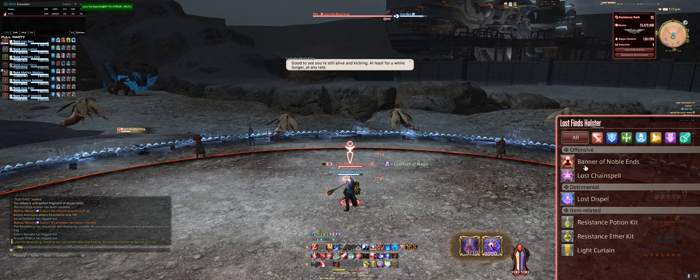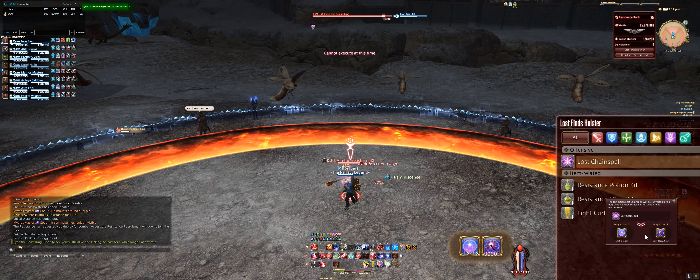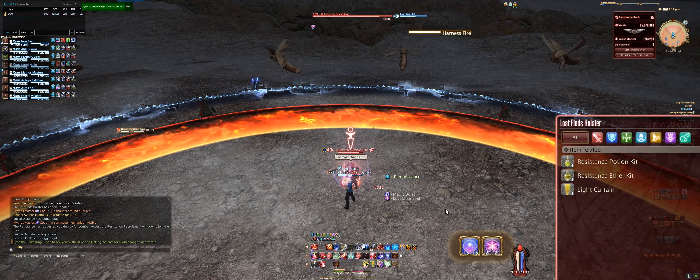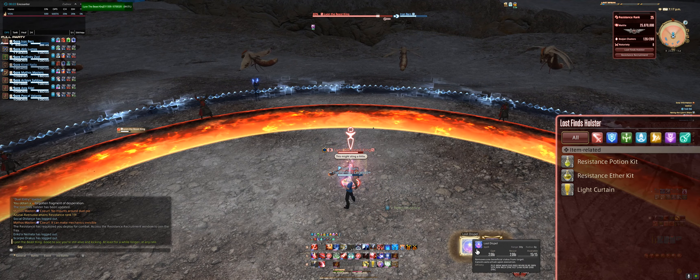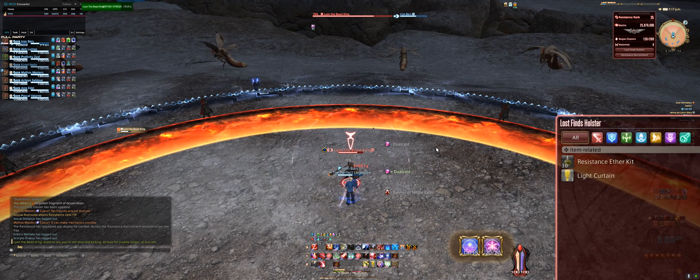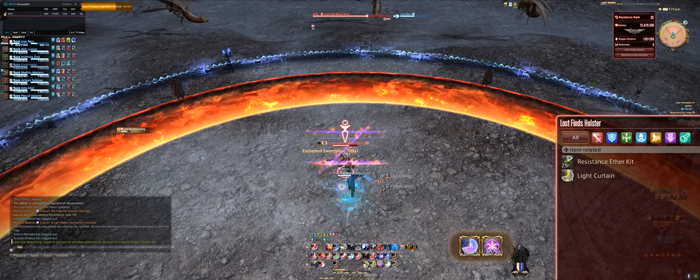That puts me out of combat. The first thing I'm going to do as soon as I enter the duel is hit my Tincture of Intelligence, and I'm going to charge. I'm going to hit my Font of Magic, I'm going to slide over Font of Magic with Banner. I'm going to hit Banner, Embolden, Flare Star. Now I'm going to set my trades for the rest of the fight, which is Dispel and Chain Spell.